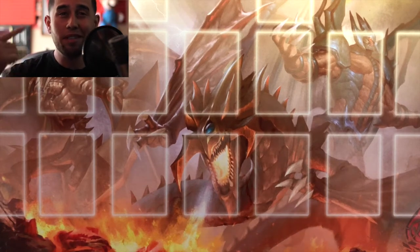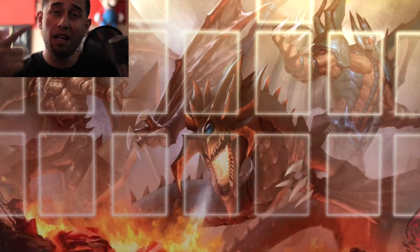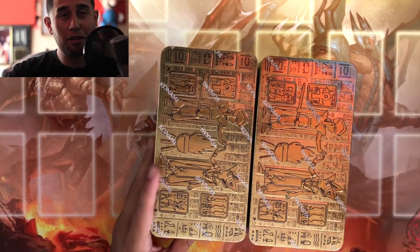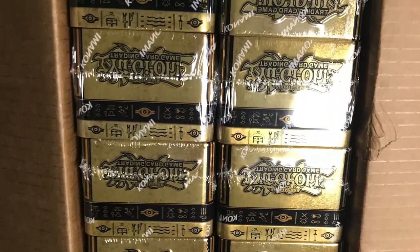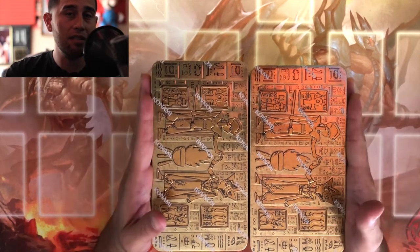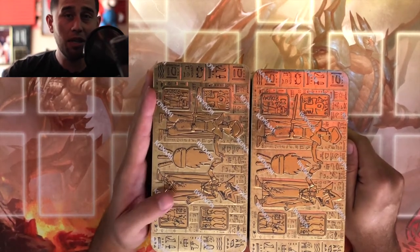What's up YouTube, it's your boy Chris Days with another episode of Highly Uncomfortable. For today we're actually gonna be opening up not one but two mega tens. What we want to do with this video is obviously make profit. Me and my friends ordered a case — everyone got a really really good pool, so I'm in it. I'm in these tens for about $17 each, already including taxes and shipping costs.